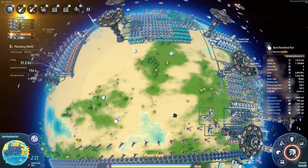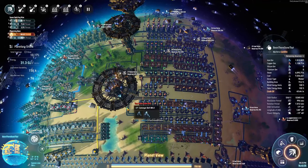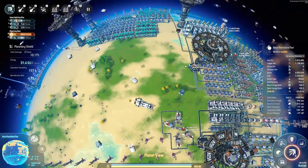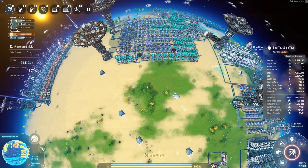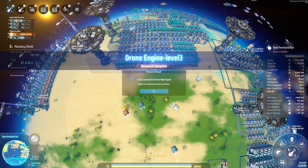You might be wondering — didn't we already have a processor build? Yes we do, right over here, but I want to re-optimize it based on Mark 3 assemblers and everything that goes along with that. I don't want to reuse an old blueprint, and I'm no longer actively making those materials. I want to optimize it in such a way that we can also use it for the purple science — again, hitting two birds with one stone. So let's get to it.